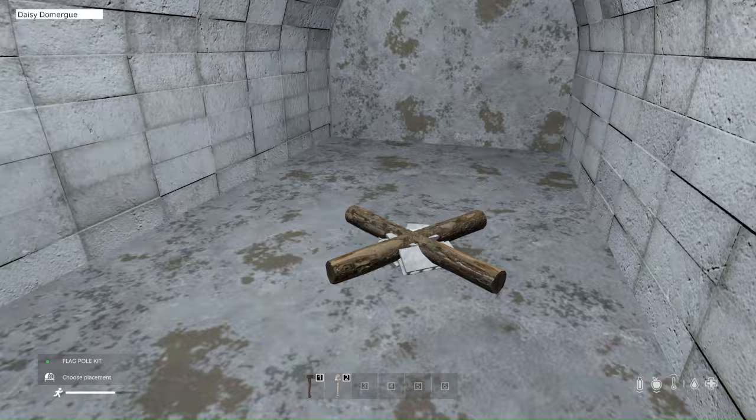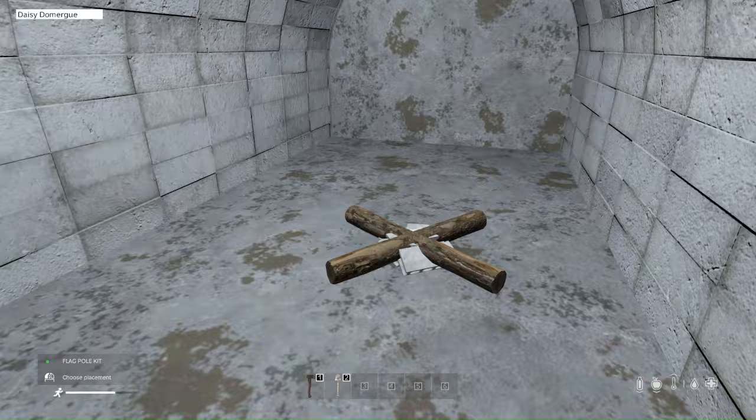Here we have the final stage of the underground base. For the final part, place the flag down inside the underground base so that the base has persistency and the items don't despawn. That's pretty much it — thank you for watching, I hope you enjoyed the tutorial.